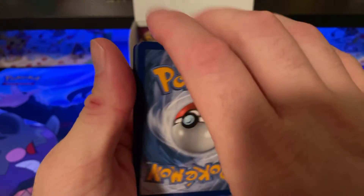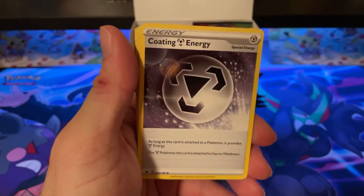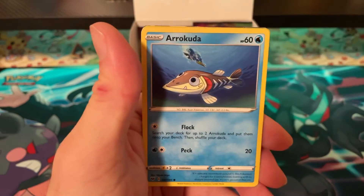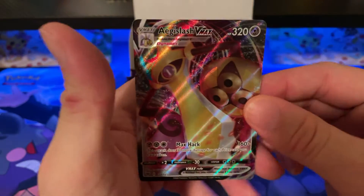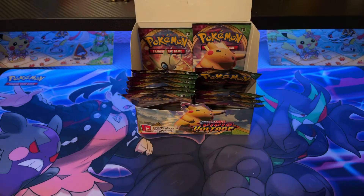Some of those reverses were rares as well, but all reverses go in the binder for now. Pack twenty-three: Water Energy, Coating Energy, Shuckle, Delmise, Charmander, Whoopper, Meowth, Cottonee, Arrokuda, Whismur, and Aegislash VMAX — number 127 out of 185! First VMAX to go with the Aegislash V pull. Here they are side by side.